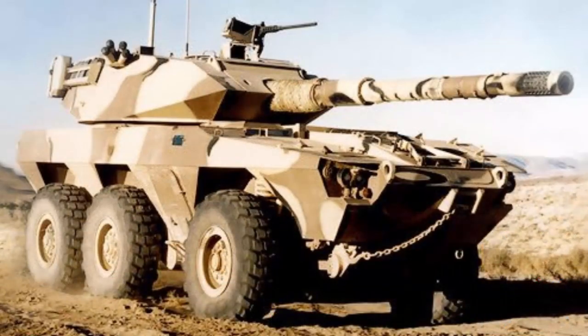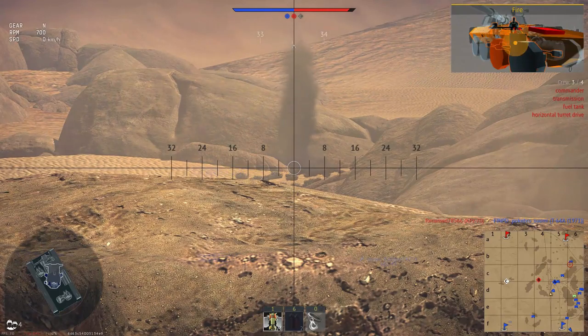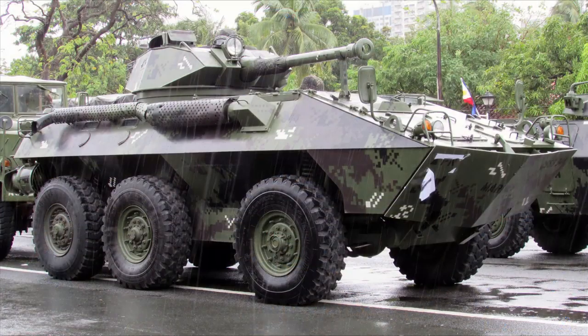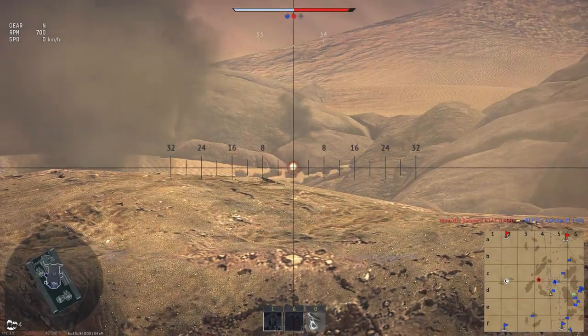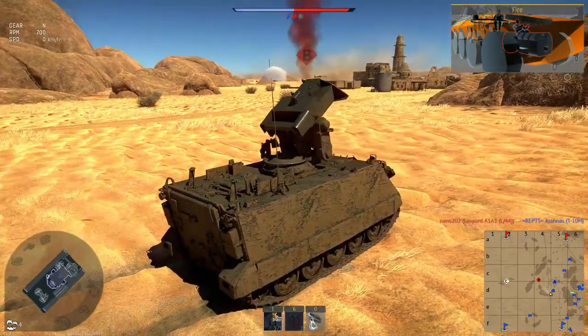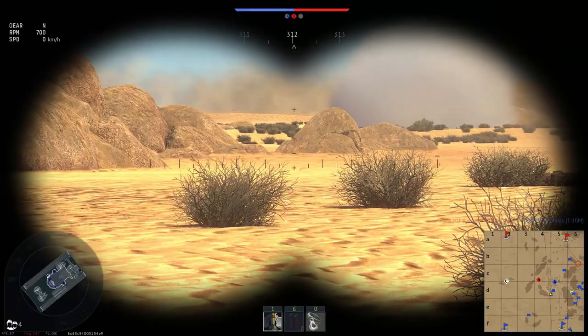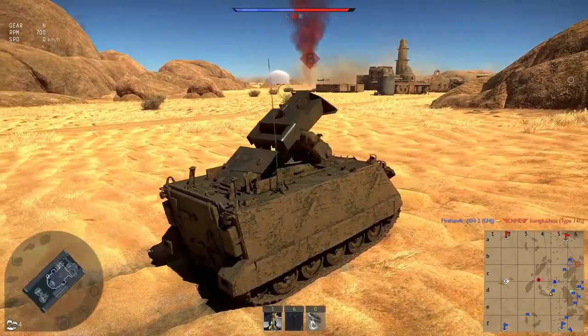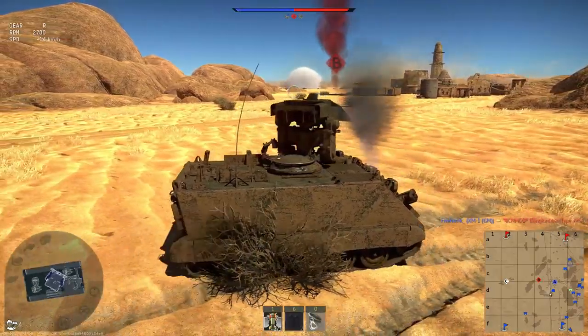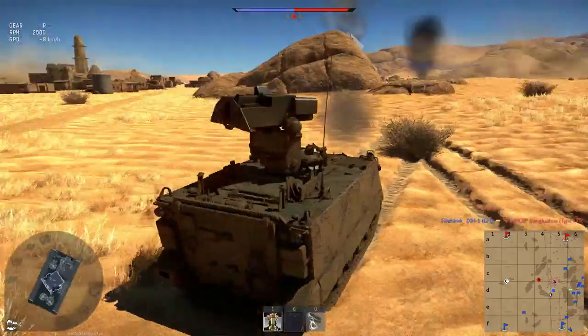The LAV-600 is a six-wheeled tank destroyer capable of 100 km/h, mounting that same Stingray turret and 105mm gun. It is completely unrelated to the Canadian LAV but is a follow-up to the earlier American LAV-300, which featured a 90mm Cockerill gun. Both could come in — the LAV-300 at possibly BR 8.0, while the LAV-600 could come into the game at the same 9.7 battle rating as the existing top-tier TDs.